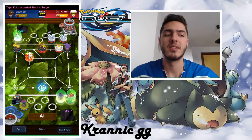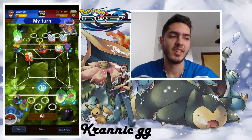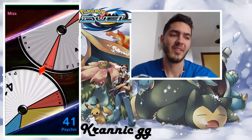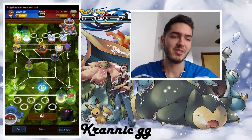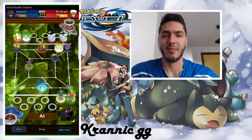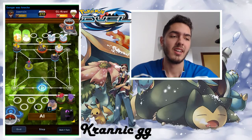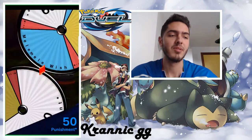I decided to attack the Tapu Koko and he gets the Mele Mele Wish — yeah — and I was a little bit worried there, but it wasn't as big a problem as a Mega Gengar. Then there was a miss from Solgaleo and I was like, oh god, I knew that was going to happen — Solgaleo misses too much. I had Zapdos, so I attacked with Double Chance and knocked out the Gengar. He attacked my Tapu Koko and I get the Mele Mele Wish.